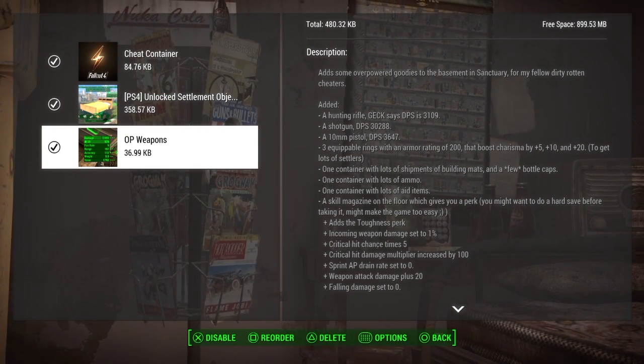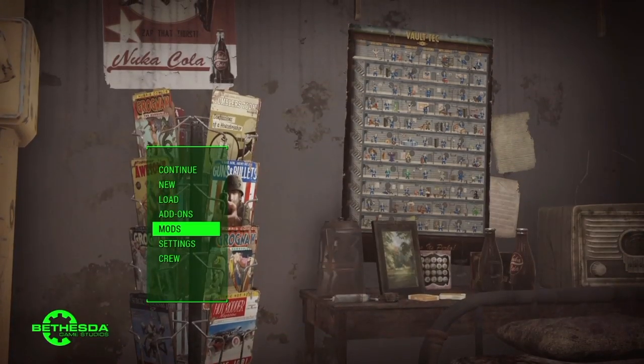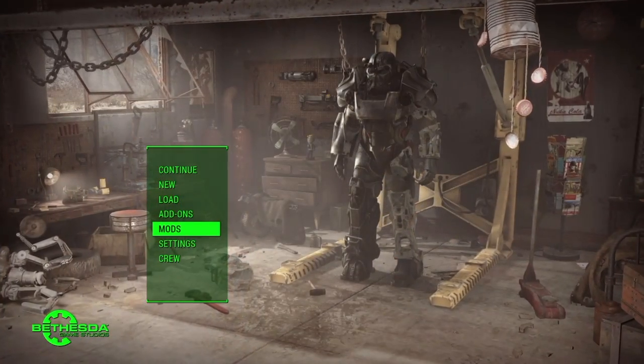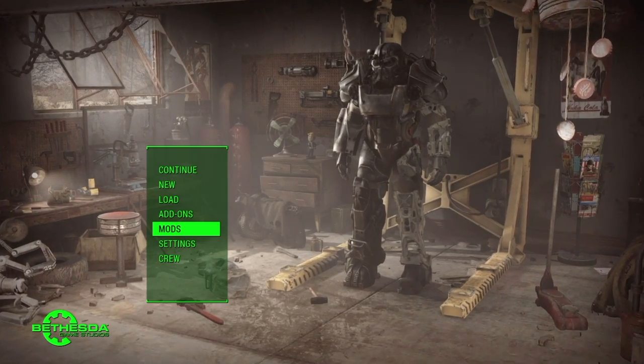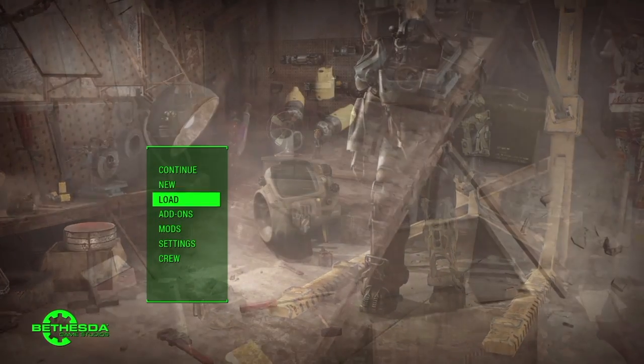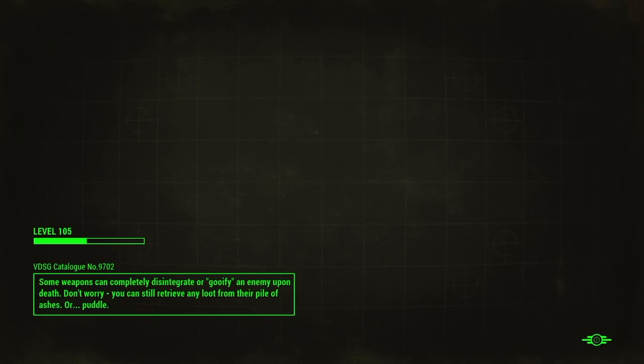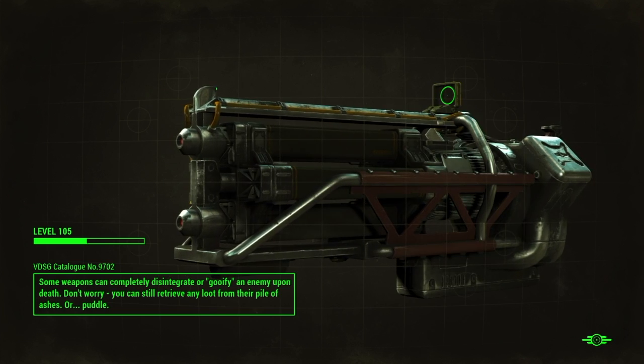Once you've downloaded and checked everything in the list, you can simply back out and go back to the main menu. It'll probably tell you to reload the game when you add mods — it'll reload real quick and restart everything. Once you've done that, you can go into continue or start a new game, whichever one you want. I'm just continuing my game.